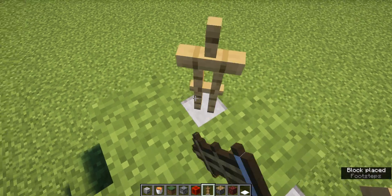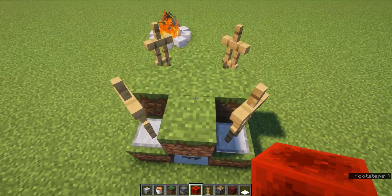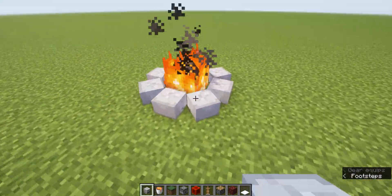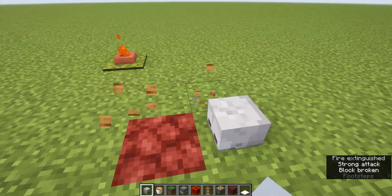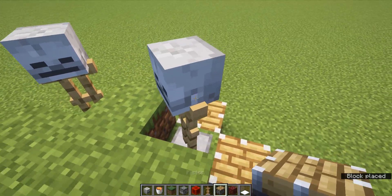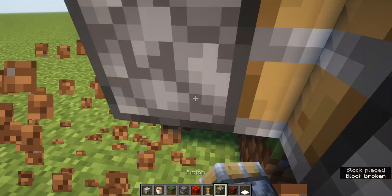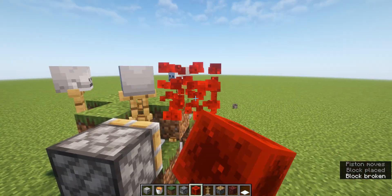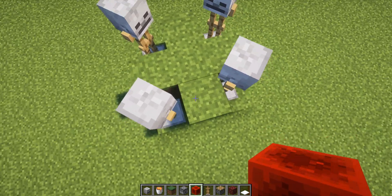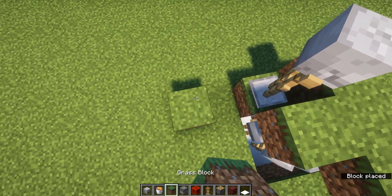Place four pistons facing inward. As you can see, they're all facing toward the netherrack slash the middle. Then put skulls on top of all of them. Place pistons behind all of them — one piston facing in on each side. Then just activate one at a time so that it's kind of going closer to the middle. Then break the block below it and that one's done. Now move on to the next one and do the same thing.